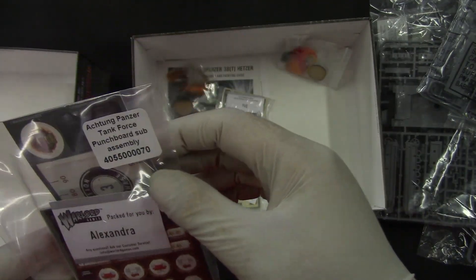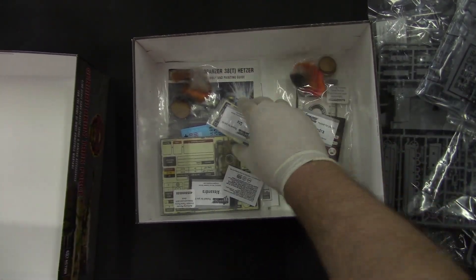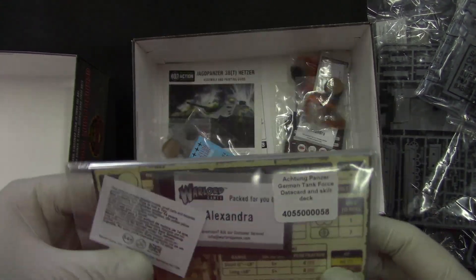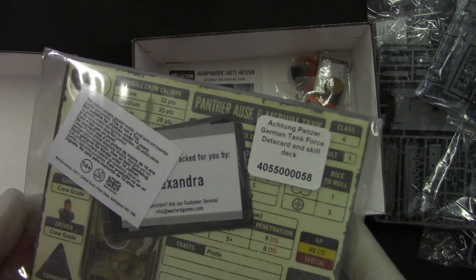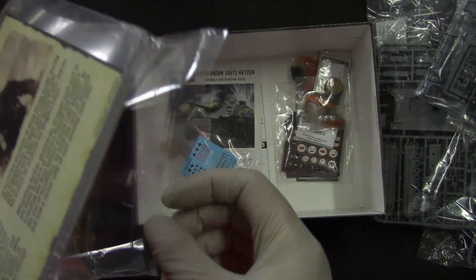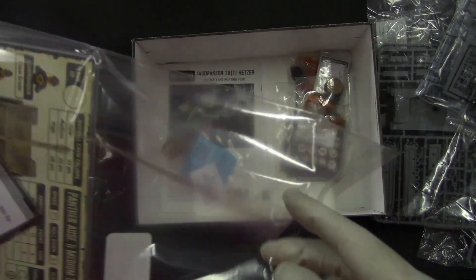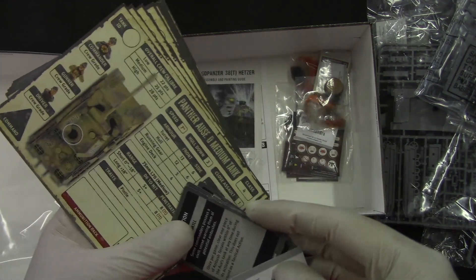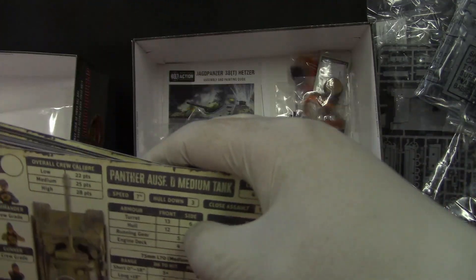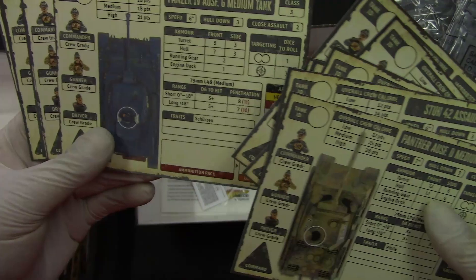We have tokens, which is nice - they show who packed it. We also have flame markers, cards, more flame markers, and tank cards. Everything is marked up showing who packed it, which is a cool quality control touch.